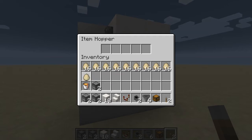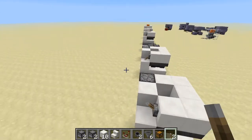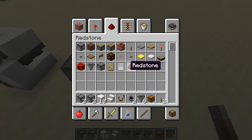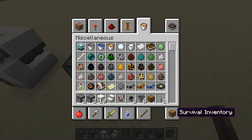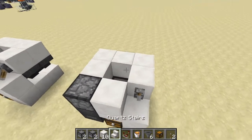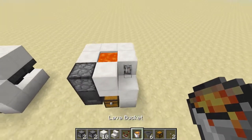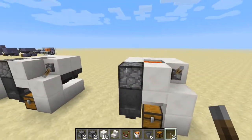The last thing to do is put some items into the hopper clock to make it work, and add the lava. That finishes off the cooker.